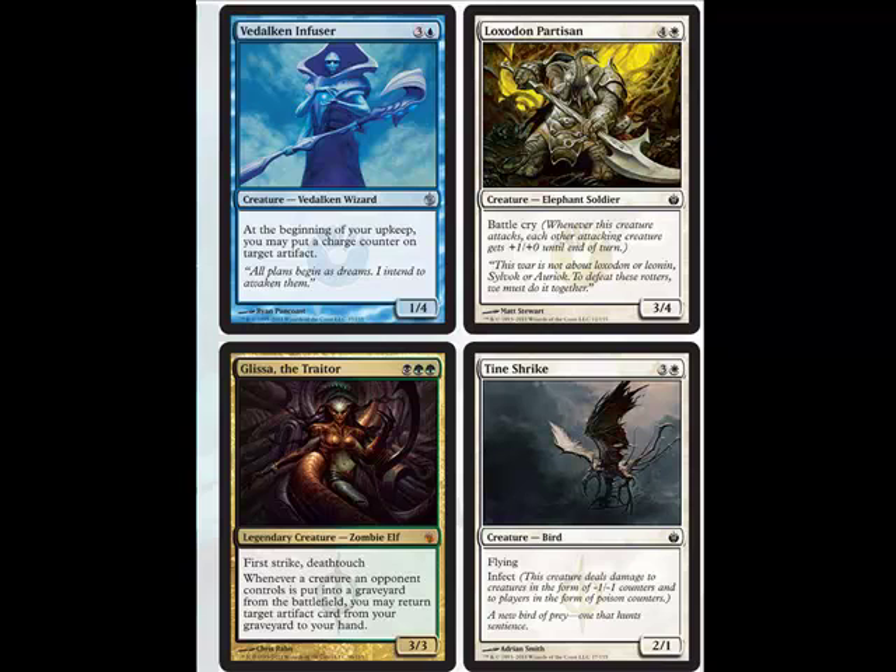Then we have an interesting card — White Flying Infect. Nobody's going to use white in an Infect deck. White Infect, that's like the only card in white with Infect. Don't just have one Infect creature in your deck — does not work, waste of space.